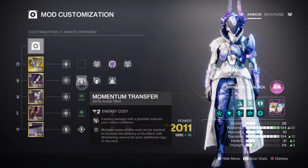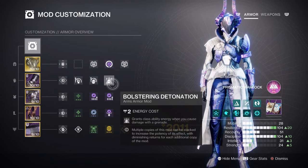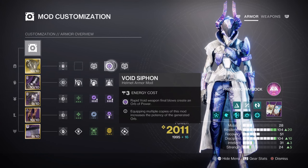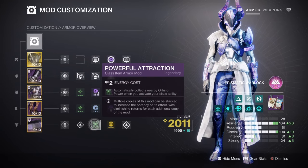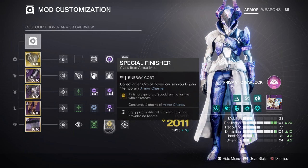Momentum Transfer x1 for a 12% melee buff. Impact Induction x1 for a 12% grenade buff. Bolstering Detonation x1 for a 12% class ability buff. And Distribution for a 4% all-ability buff, which will be suitable for the build. Running those mods x2 is also recommended if you prefer one ability over another. Additional mods include: Void Siphon for creating Orbs of Power via Void weapons, Charged Up x1 for increasing maximum armor charge stacks by +1, Stacks on Stacks for an additional stack of armor charge, Powerful Attraction for automatically collecting Orbs of Power when using your class ability. Special, heavy finder, reserves, and scavenger armor mods are highly recommended for the Void weapons we are currently using. We also have the special ammo finisher mod, which is handy to have on hand if you intend to use the secondary effect a lot.